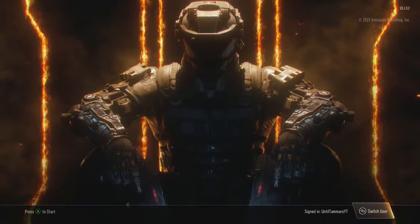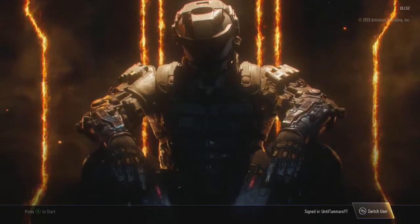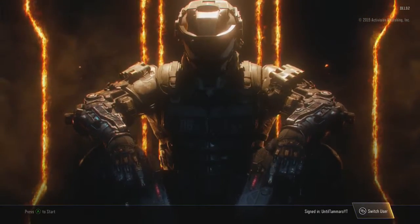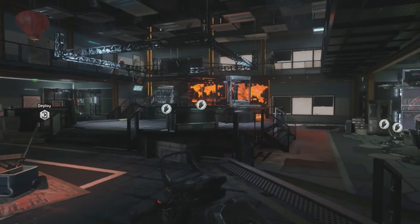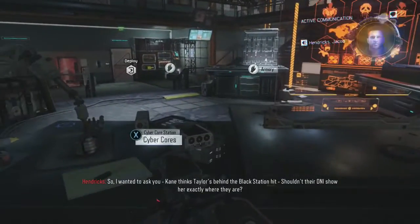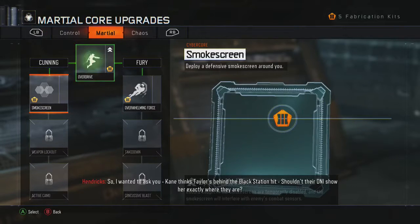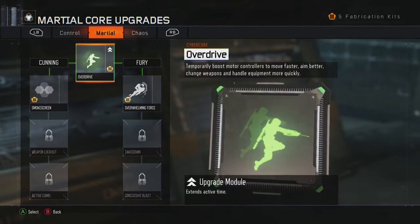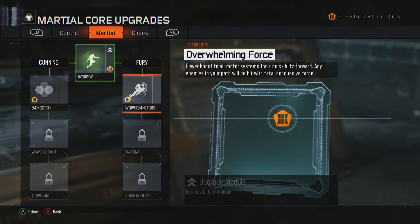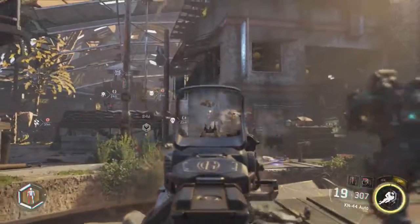This can easily be completed on Mission Four. However, before doing so, you're going to want to head into the safe house before deploying. Head over to the cybernetic core workstation and make sure that under the Martial Core you have unlocked Overwhelming Force. If you haven't, go ahead and unlock everything up until Overwhelming Force.